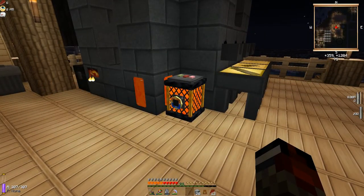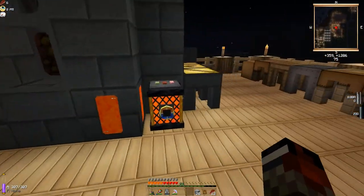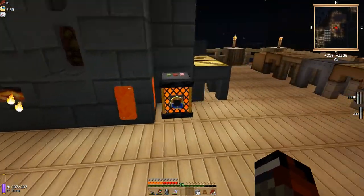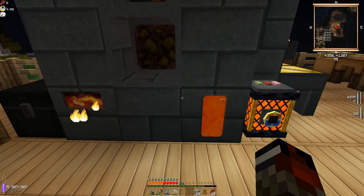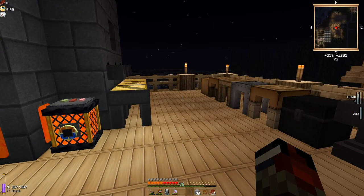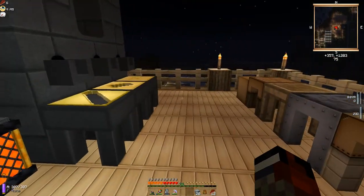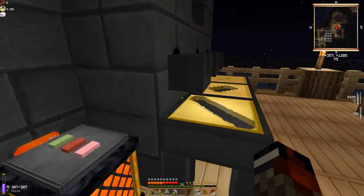So we're going to let that smelt. The idea behind this hammer is crazy awesome speed, which is what's going to happen with the Ardite. The reason we're doing all Ardite is that the stone-bound property you get from Ardite actually stacks on itself. So the lower your durability, the faster you will actually break things.